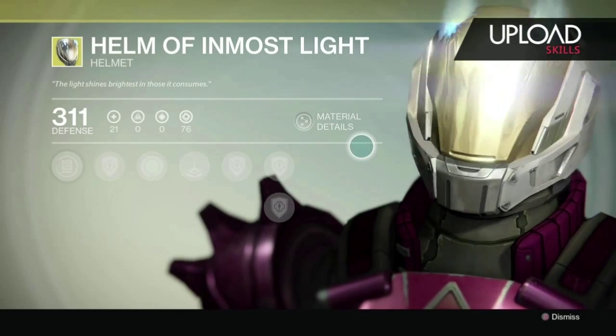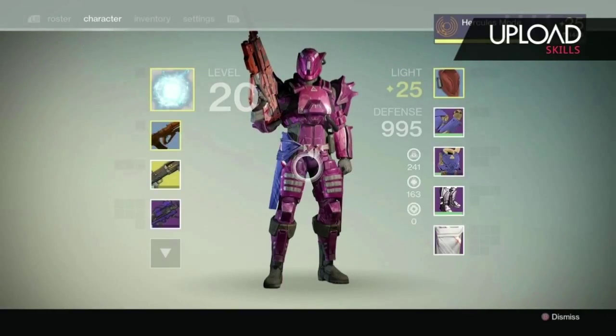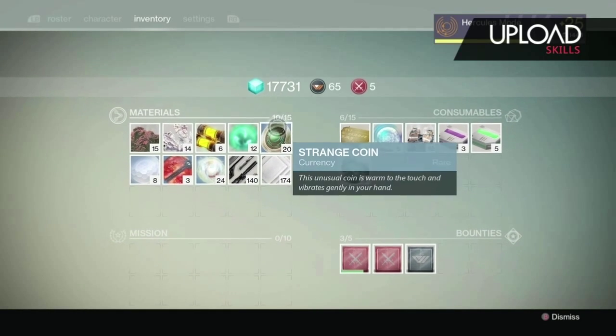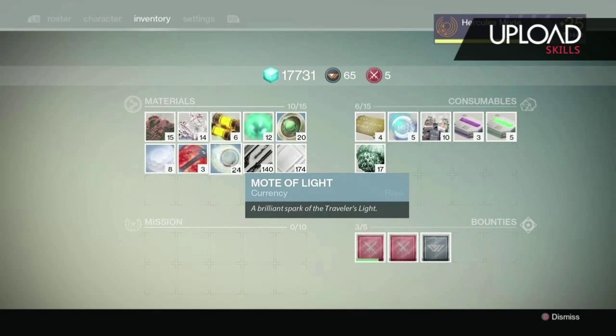Myself, I'm going to get this Helm of Inmost Light because I personally think it's awesome — it looks really, really cool. To check your currency, press Start, go over to your inventory, and you'll see how many Strange Coins and Motes of Light you have. Those are the two currencies this guy uses.